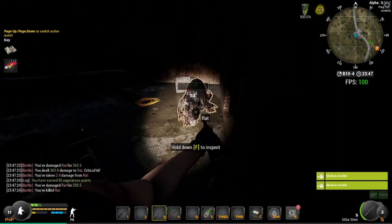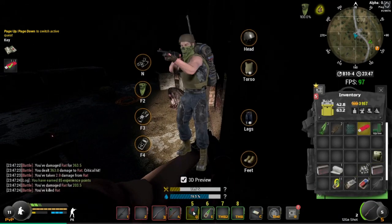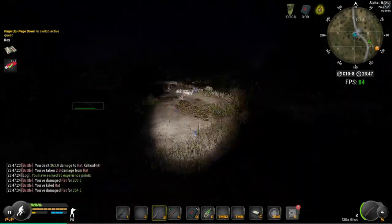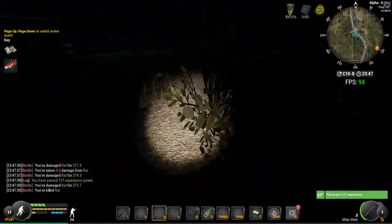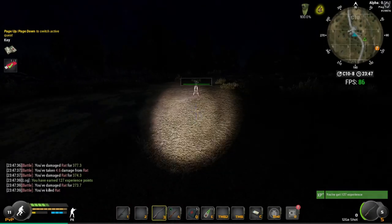We could just die to get back, but I'm not going to do that. We can just take the teleport back. Yeah, that's it - you literally just want this building on the left hand side, it's the only one on the left, on the west side. And just that bag as soon as you go in.